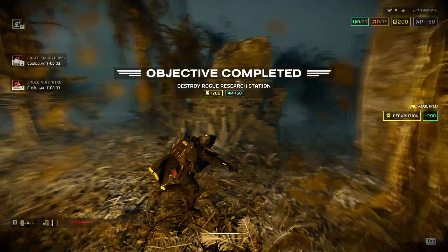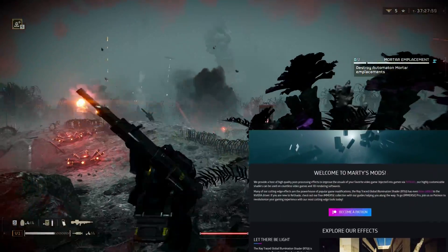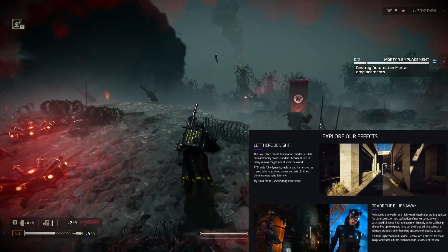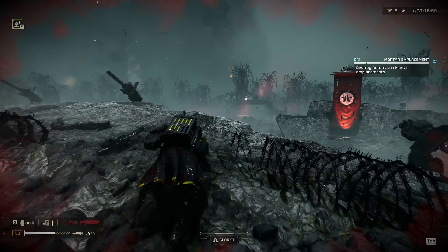Marty McFly, aka Pascal Glitcher, has worked on many reshade shaders, but his most famous one is the Ray Tracing Global Illumination, or RTGI. His work on this shader actually landed him a job at Nvidia working on Freestyle SSRTGI.